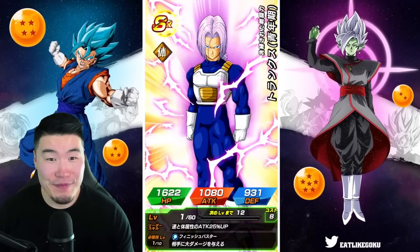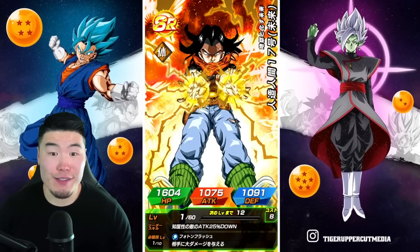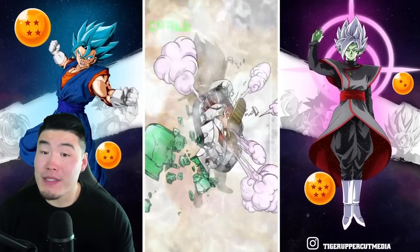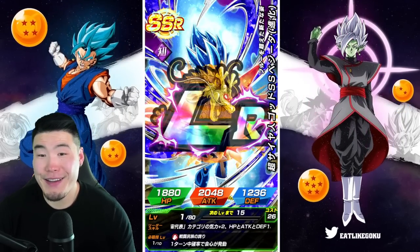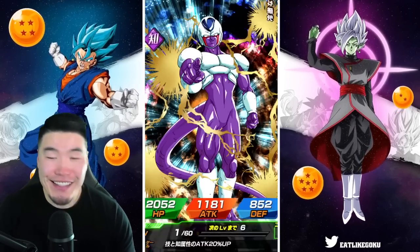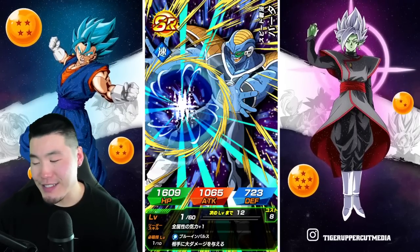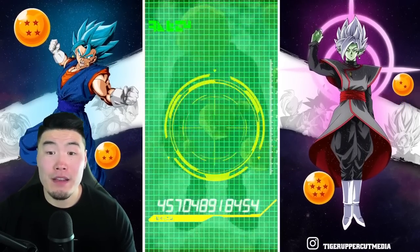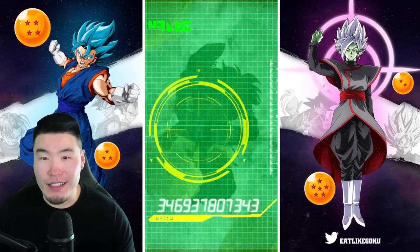At this point, any featured pull actually would be great for me. I wouldn't be upset with anything. That was probably one of the worst options, but still a good unit. So there you go guys — first featured, first non-guaranteed SSR pull: LR Super Saiyan Blue Evolution Vegito! Is he gonna get an Extreme Z Awakening with this celebration? We got two! SSB Vegito and — we got two Dokkan Fest LRs! I'll take that.